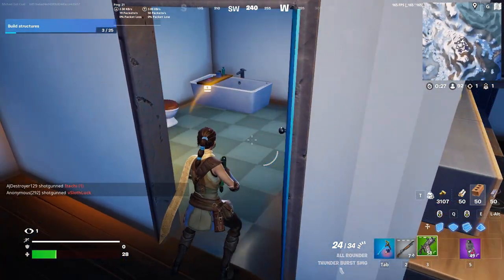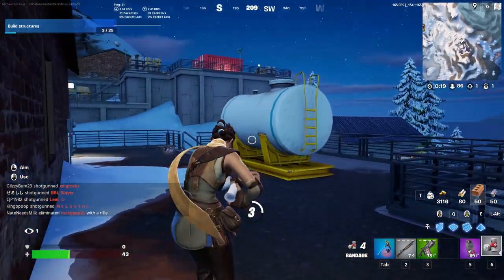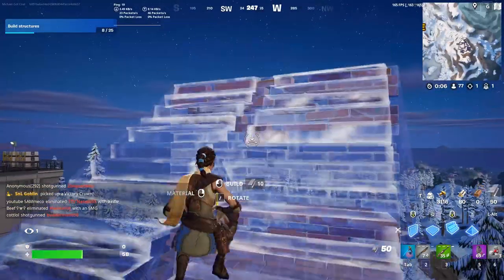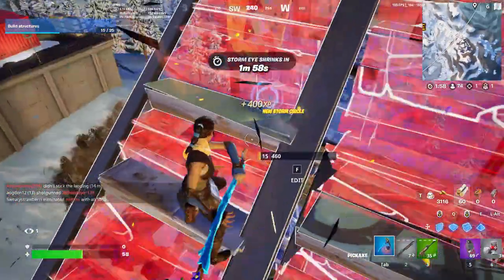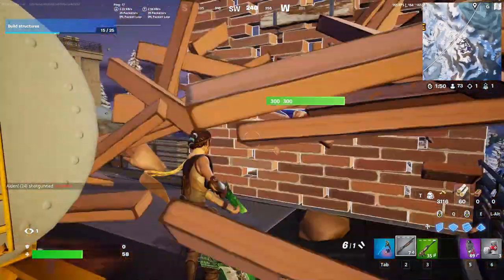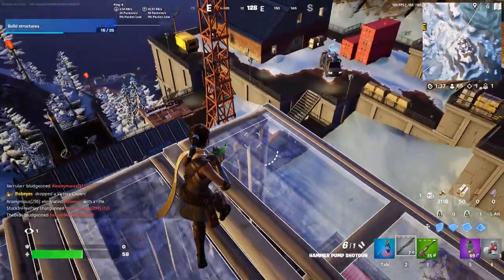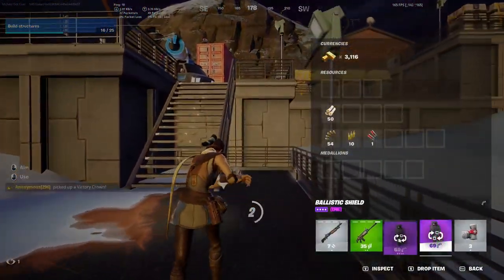They added a new mechanic — they changed mantling. I'll show you: you still mantle normally, but if I build some walls, you'll see blocks appear on the builds — like rectangles — and you can actually climb on those, going all the way up walls. You can climb walls now, as I'm demonstrating. You can do it in no-builds and in builds — in no-builds it works on two-story buildings or higher. Just be aware you do take full damage while climbing.